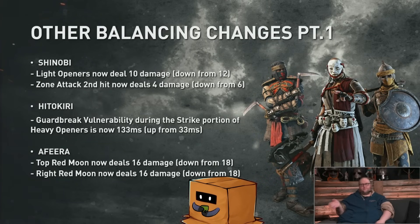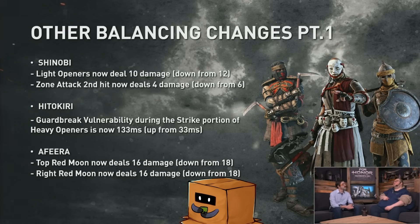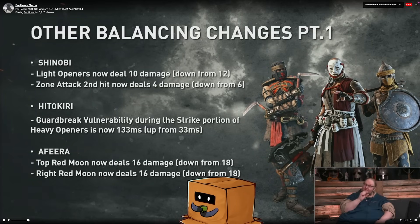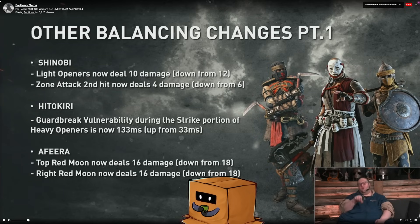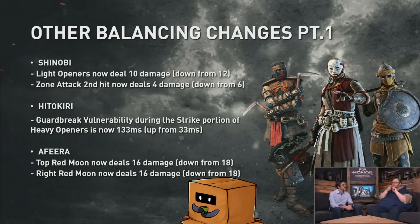Hitakiri has a bit more GB vulnerability on her heavy openers, but I think the real fix is removing the hyperarmor — that would make the character more balanced. She's pretty annoying to fight with all the hyperarmor attacks. Shinobi did pretty high damage on light attacks, and they've been nerfing damage values a lot lately, so hopefully they do a little bit more to his entire kit.